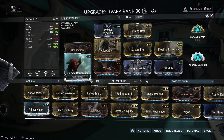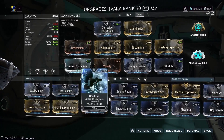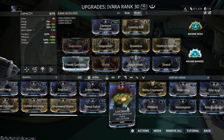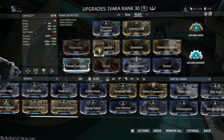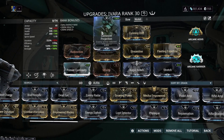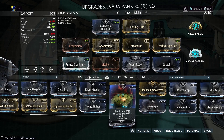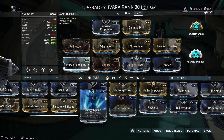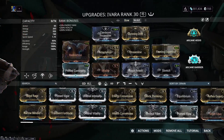For aura mods, Corrosive Projection is nice, but I'd actually recommend Loot Detector — especially if you're farming rare containers. It helps you spot hidden walls more easily and gives you a better chance of getting the two secret Ephemeris and the captura scene, since rare containers in the sentient tile set don't actually make the rare container sound. This is what I'd recommend for your Avarice build, and it also uses a lot less forma.